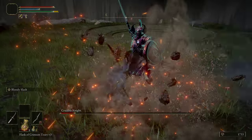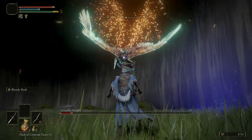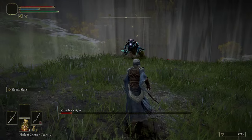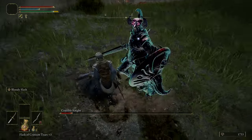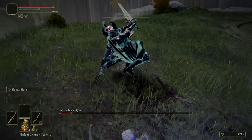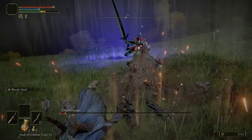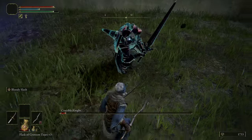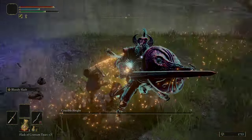Just assume that all of his attacks will have a tail coming out afterward — even if he doesn't actually do it. It's best to assume he will for the sake of keeping your health up. You don't want him to hit you with it because it's not small amounts of damage. We attack twice, we roll, roll, attack — here comes the tail attack.